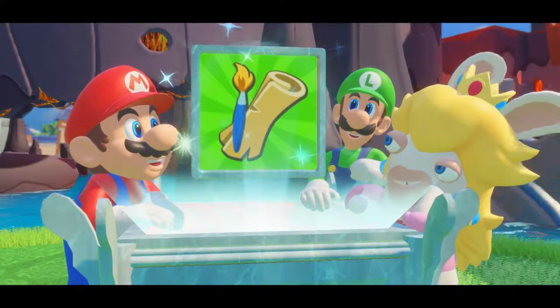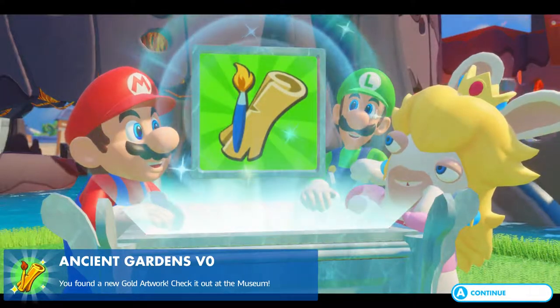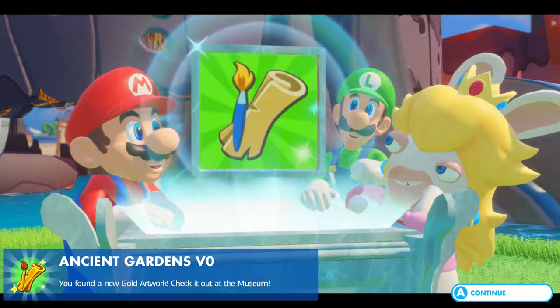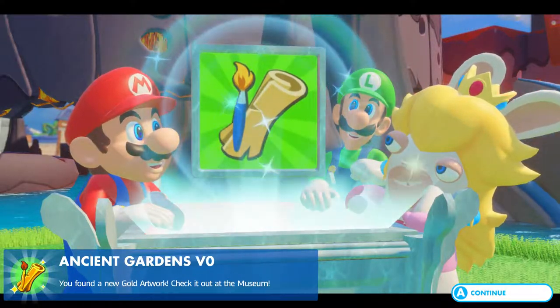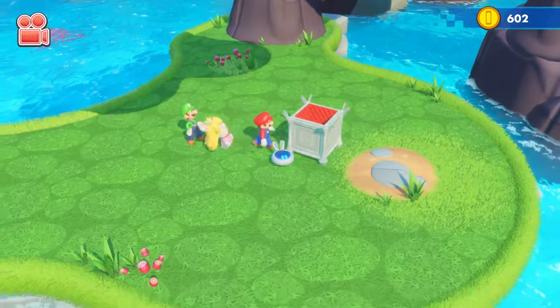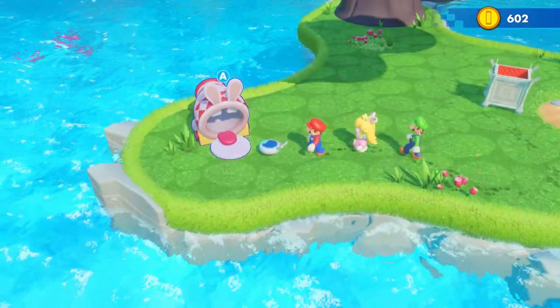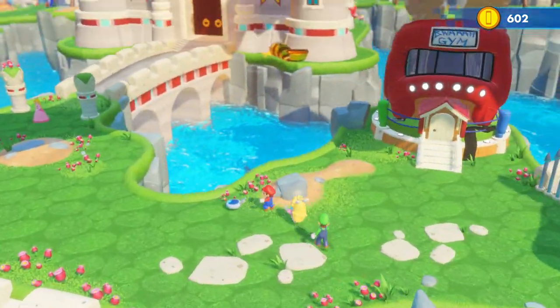But real quick, I actually noticed this weird little white glowing box around the area, so I decided to check it out. Ancient Gardens version 0? I'm assuming that's version 0. You found a new gold artwork — check it out in the museum. Alright. Anything else around? I guess it was just for that. Got a couple coins too.